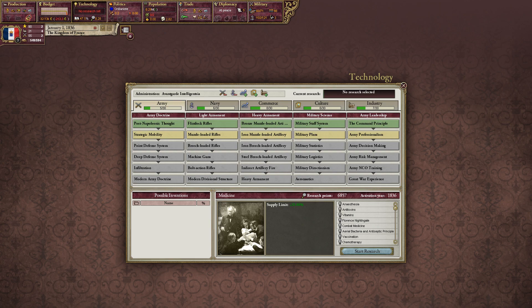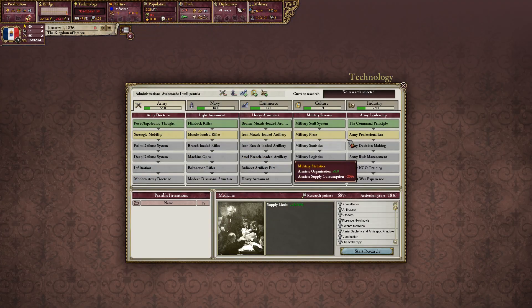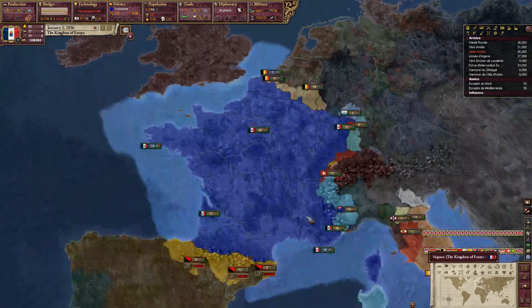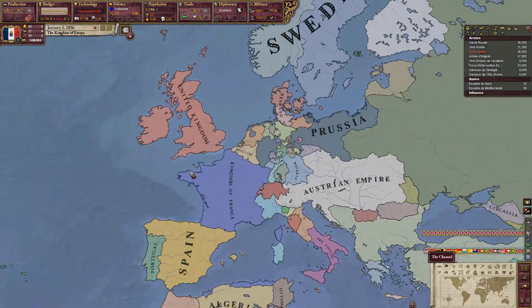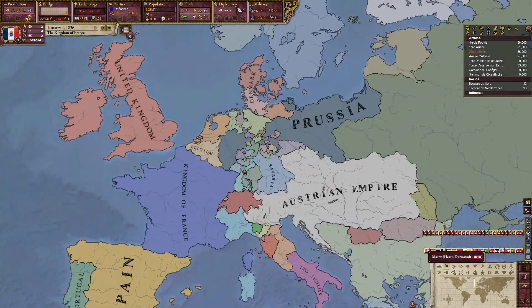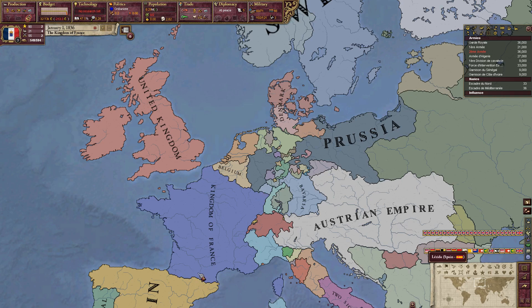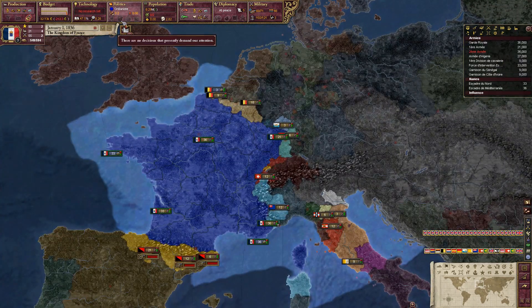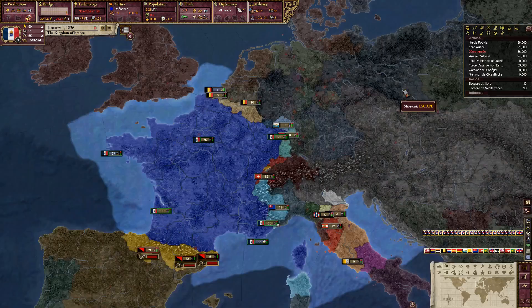Welcome to the channel. We are going to be playing France just to get our legs back. I have not been playing Victoria 2 in a while, so we're going to be playing a relatively large nation — but a nation that isn't nearly as overdone as Prussia. I'm going to give myself the goal of restoring France's natural borders, which is the Rhine — this whole area and some of Catalonia as well, because we can get a bunch of cores from it.